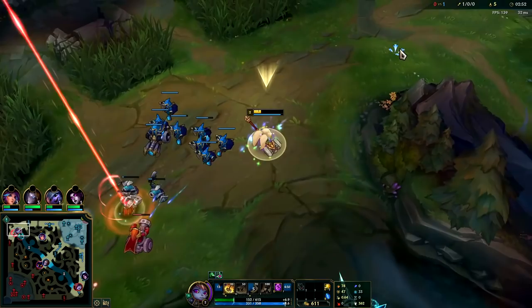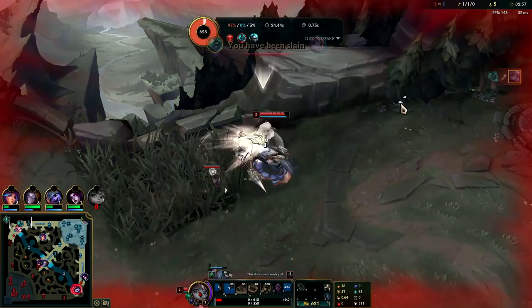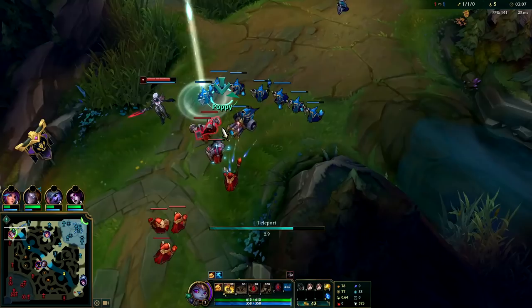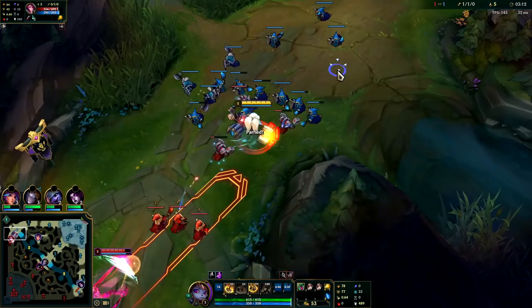Take the Corruption Potion. We just flash-ate right into her — that's fine, I'll go ahead and TP back. First item we're gonna want to rush is going to be Bramble Vest, since Bramble Vest is one of your best items on Poppy if you're playing against an auto-attack-based healer like Fiora or Irelia. I'm gonna hit her with our passive.